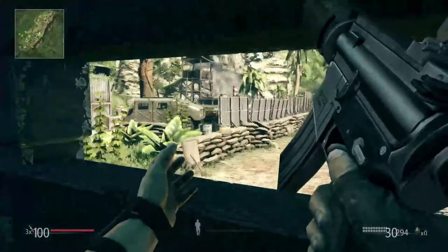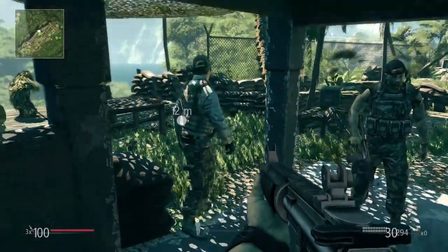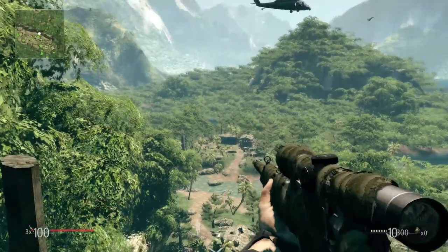Now let's move to the fun stuff. Sergeant, grab a sniper rifle off the table and take position on the range. Several factors have input to your accuracy when sniping. First, your stance.